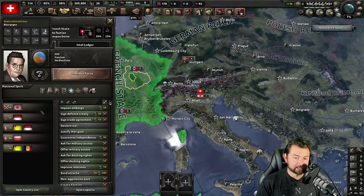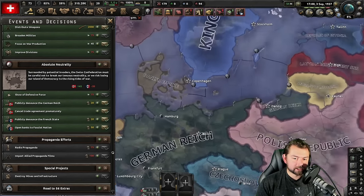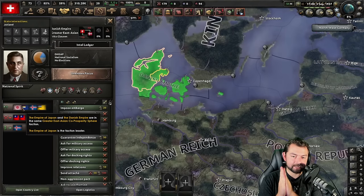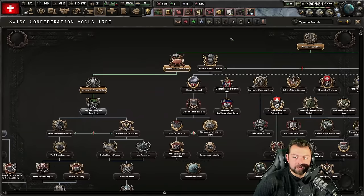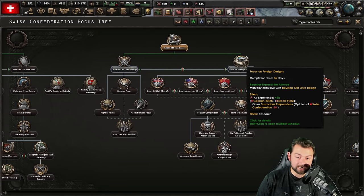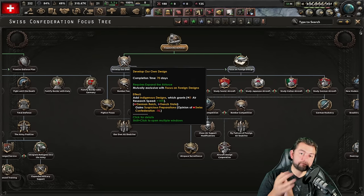I realized that despite the fact that we still have Swiss gold market, we can go ahead and open up our banks to other fascist nations. And with the Air Force expanded, that means we're going to have two different sets of options. Either we can choose to focus on foreign designs, which will allow us to purchase planes from other countries and increase opinion of whatever country we get a deal with. But the more broken thing to do is to develop our own designs, which gives us an air research speed bonus of 15%. And it is technocratic Switzerland, so we're going to go ahead and get that 15% bonus.